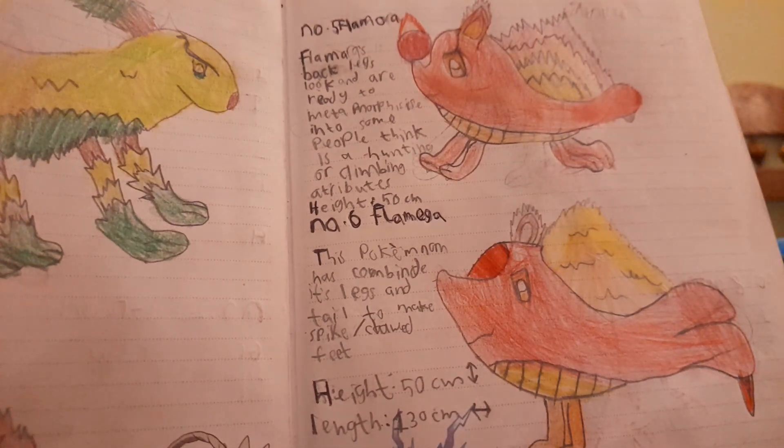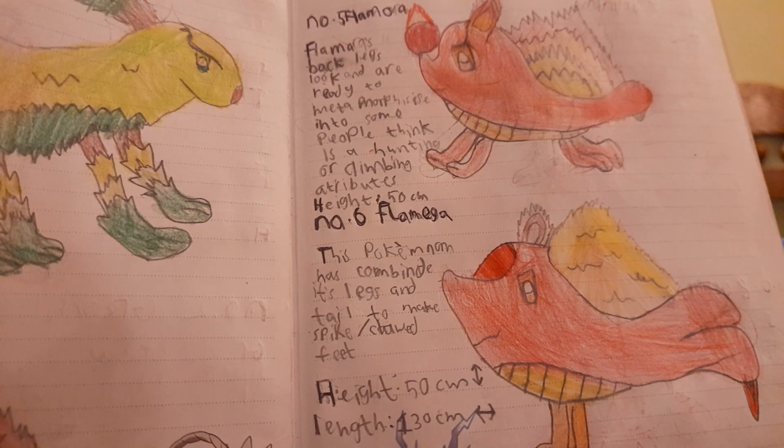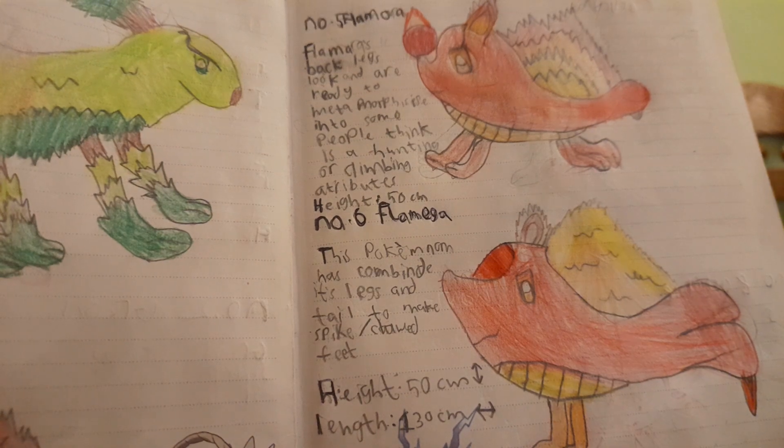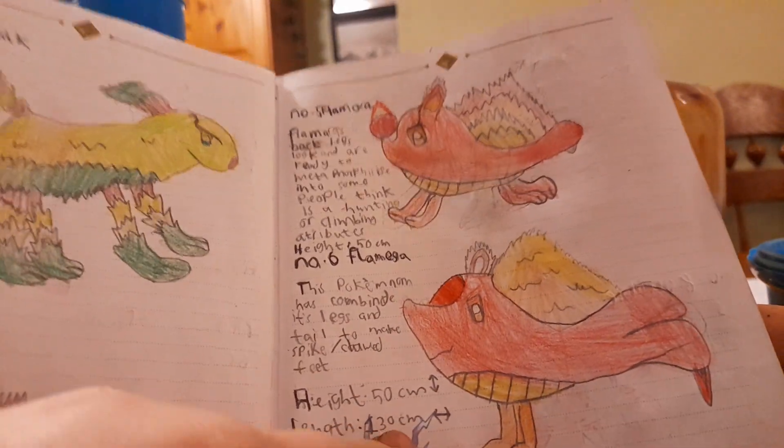Number six is Flamega. This Pokémon has combined its legs and tail to make spike-slash-clawed feet. Height: 50 centimeters — although its length is 130 centimeters.